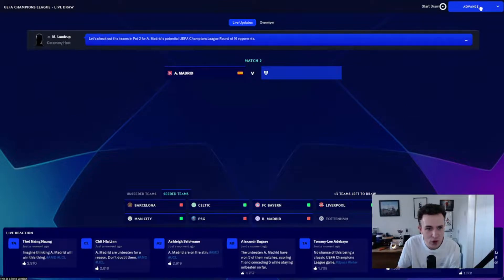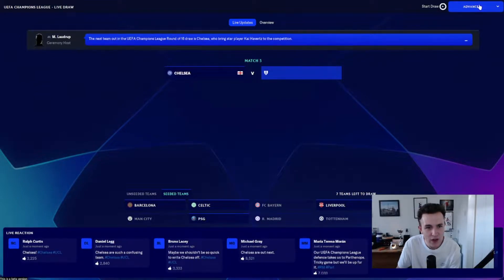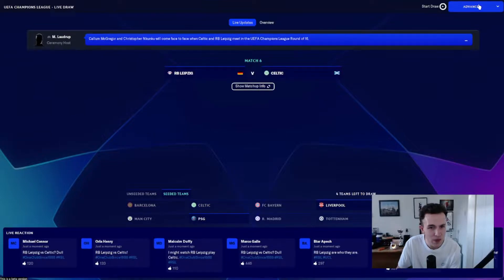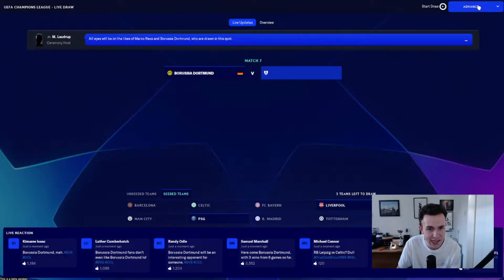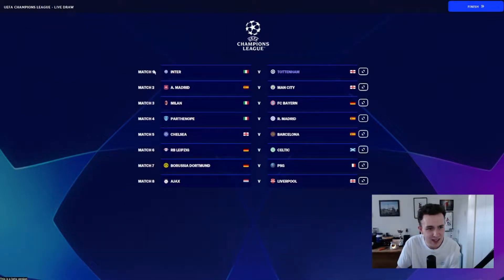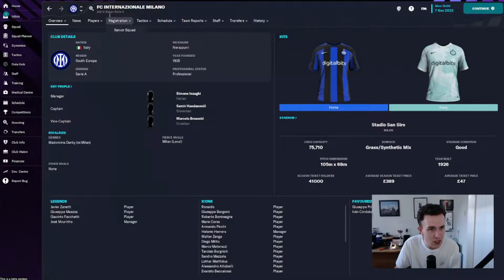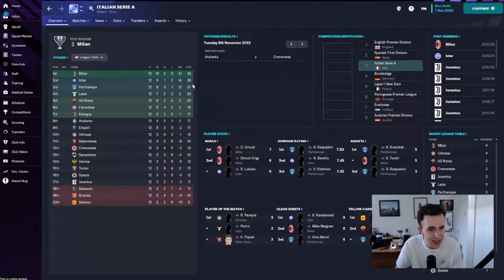Inter are a decent side but I feel like over two legs, it's definitely one we could beat. Either Leipzig or Celtic would have been nicer. We'll certainly take Inter away - it's not the end of the world over two legs. We've been drawn against Inter Milan, who are second in Serie A, four points behind AC Milan. So it's going to be a very tough tie.